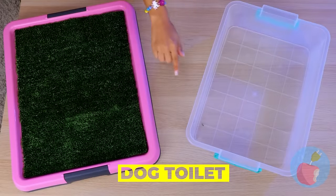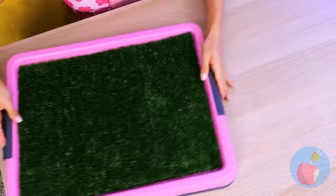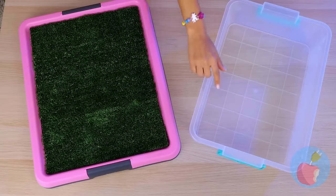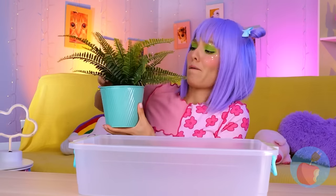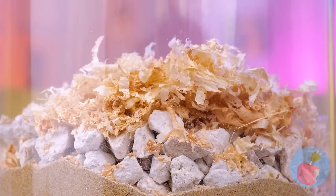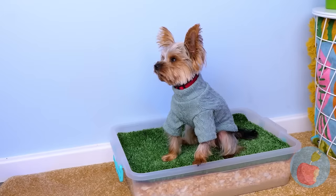Puppies are cute, but they usually don't come housebroken! Devices like this should help — just add a sheet and your dog enjoys their own patch of lawn. But maybe a nice plastic bin is all you need — fill it up with some sand, maybe some rocks and wood shavings too. Now roll out a patch of artificial grass, stick it in a corner, and let your puppy enjoy needing to go!